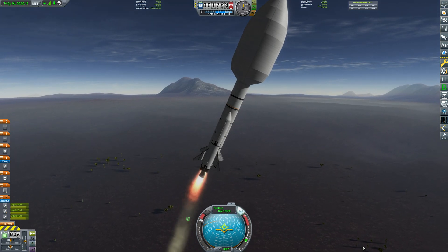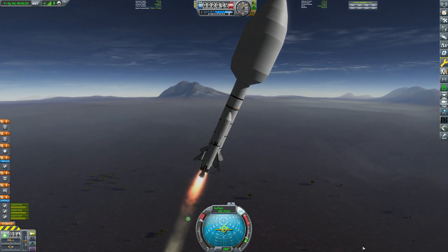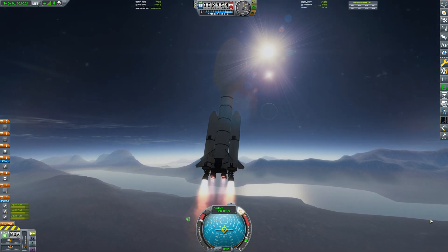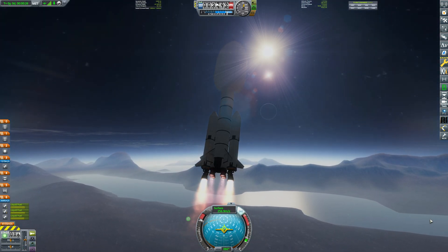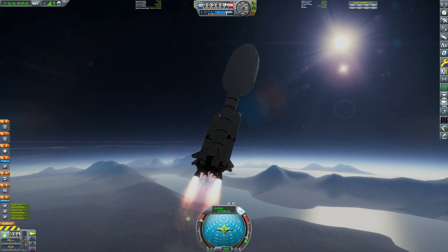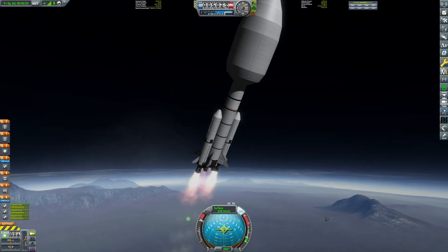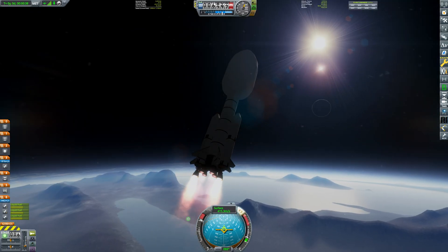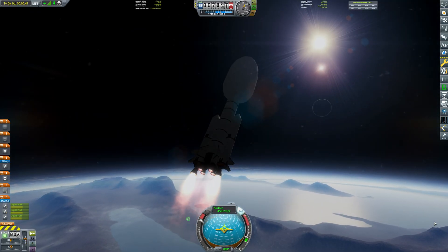We're sending a base to an asteroid moon, as the title would suggest. The asteroid moon in question is actually close to home — it's the second moon of Rood, which is the second of three moons. And I apologize for how big this fairing is; there was literally no other way. Well, there probably was another way, but my engineering talent isn't perfect.